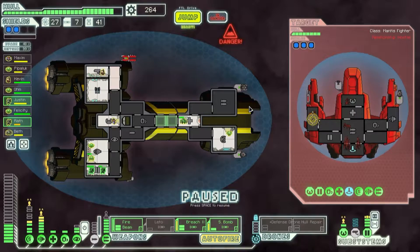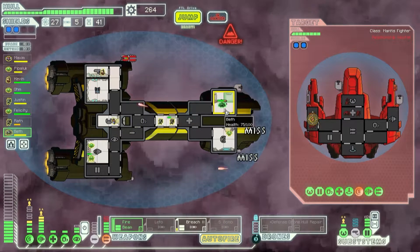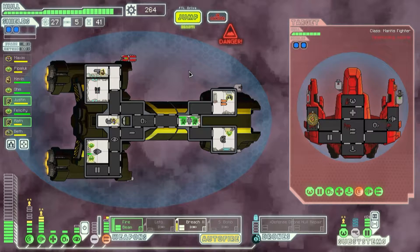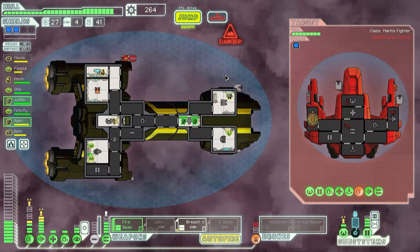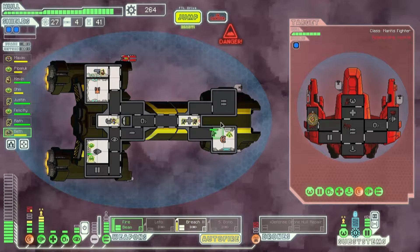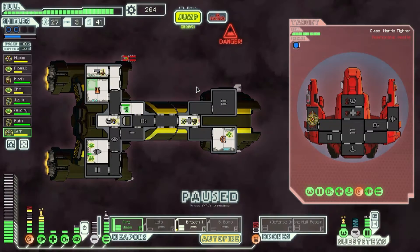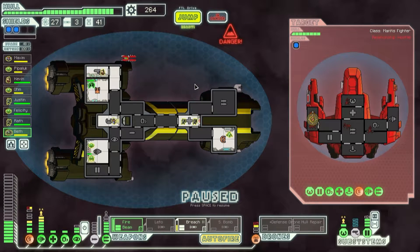We're gonna have to do this the explodey way. They managed to disable some of our weapons — that's inconvenient. What's inconvenient for them is they've got two mantis working on it, and as we've established mantis are useless when it comes to anything mechanical. Why would anyone target the sensors while we're fighting in a nebula? We can let you get the repair credit. That bomb missed — we got three left. Their engineer's on the job.